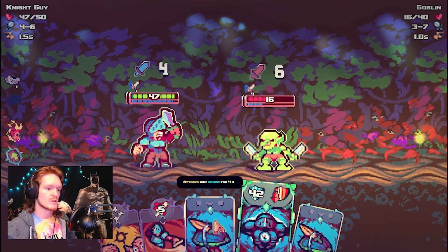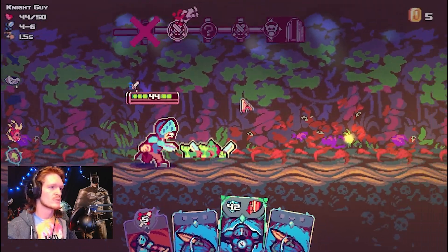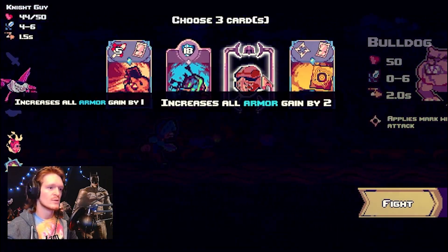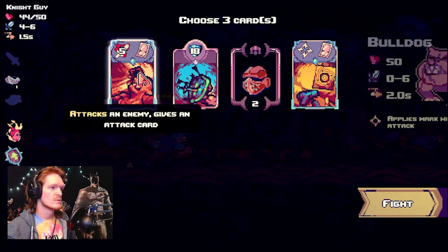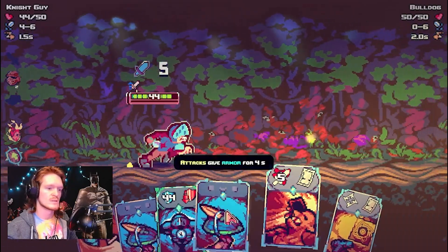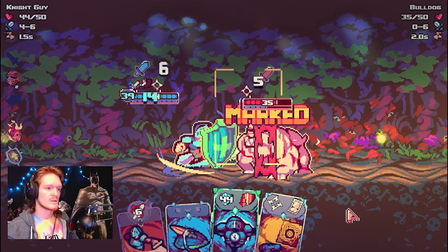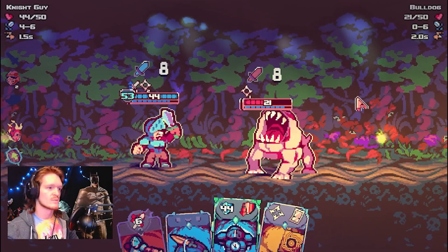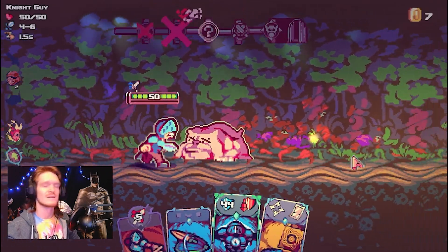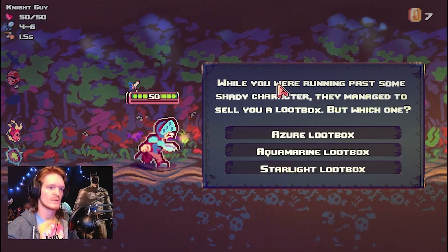We're stunning him — we stunned the goblin. We've got to kill him, he's getting stronger and stronger. We're running out of cards, we only have armor cards here. Let's get some attack cards. We're going to upgrade our one as well. Armor, attack, attack. Oh, we've got so much armor — we're juiced. That dog is out of there.